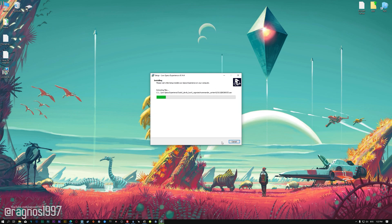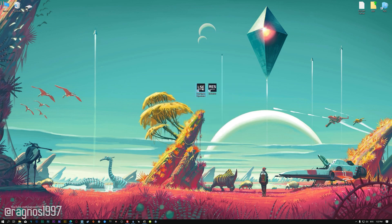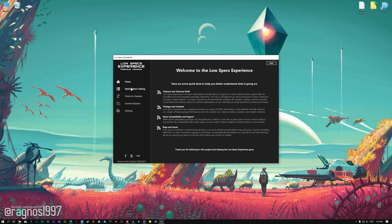First of all, start the installation process for the Low Specs Experience. Once it's done, start it from the newly created Desktop shortcut and select the optimization catalog. From the top menu select the applicable digital platform, and then select No Man's Sky from the drop-down menu. Once you are done, press load the optimization package.